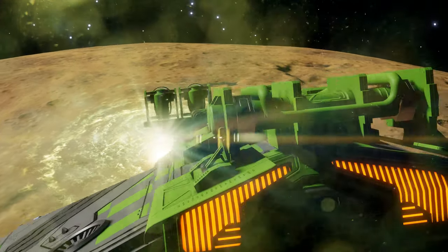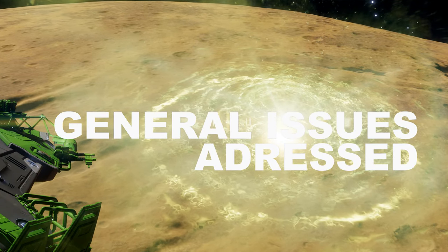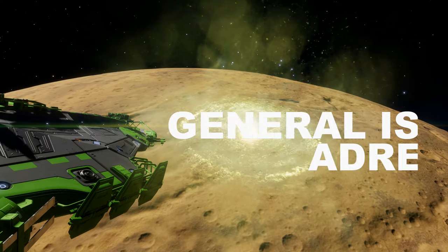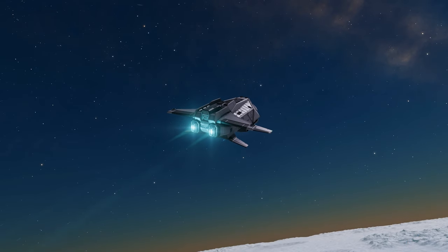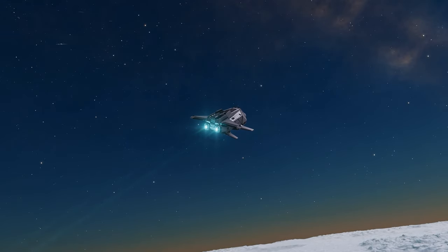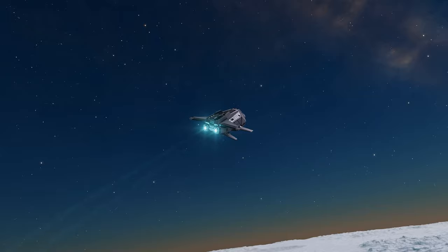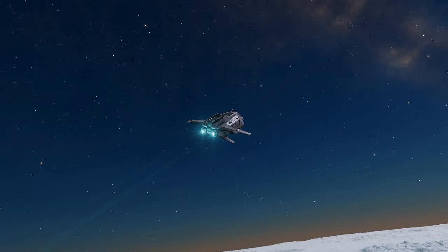Quite a bit of work has been done with the AI as well. Thargoid ships no longer stray too far away in AX combat zones. Thargoid scouts now pay comparatively more attention to ships than ground targets. Apex shuttles can now navigate around binary moons. Ambient traffic will be present if commanders are on foot in space stations. Ship launch fighters will now restock their ammo when returning to the mothership.